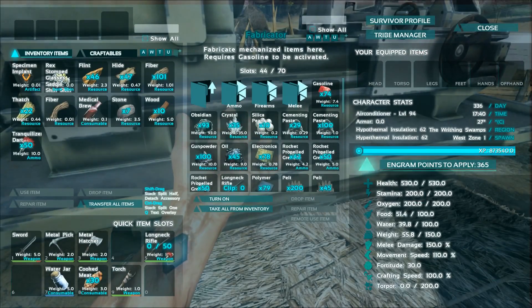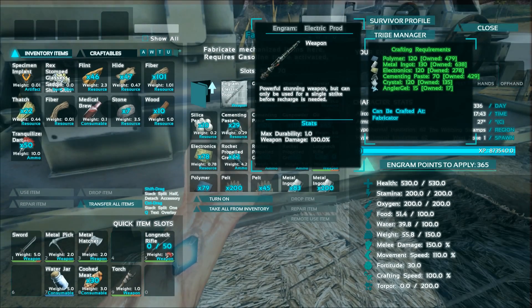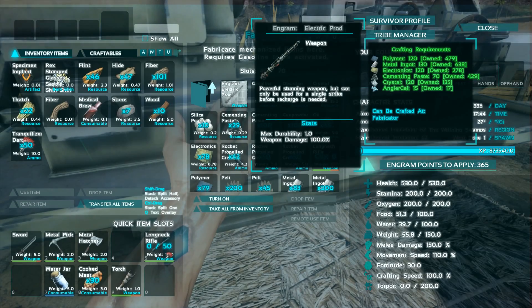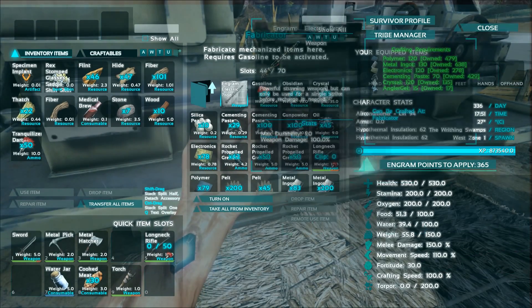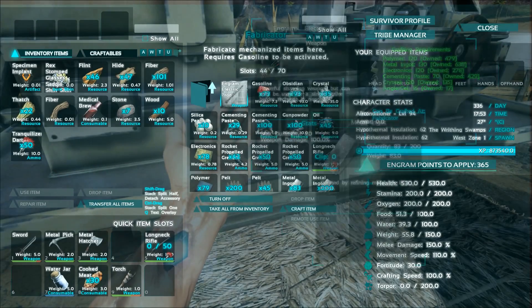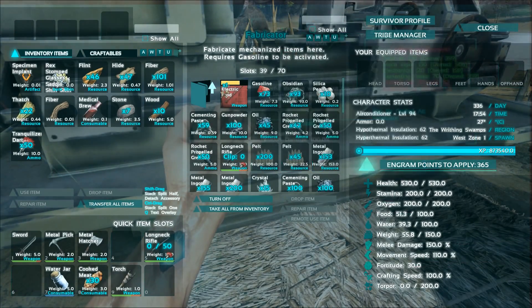Let's go into the fabricator and craft the electric prod first, under weapons and melee. It'll run you about 120 polymer, 130 metal ingots, 120 electronics, 70 cementing paste, 120 crystal, and surprisingly 15 angler gel - never really seen that used in a recipe before. Let's get that crafting.